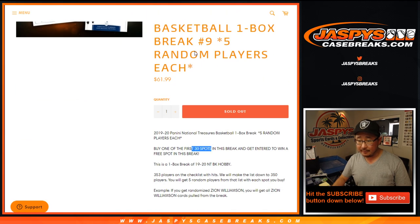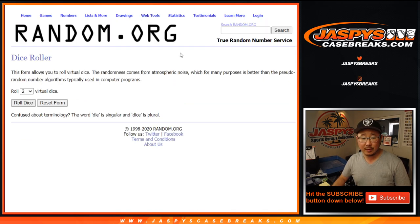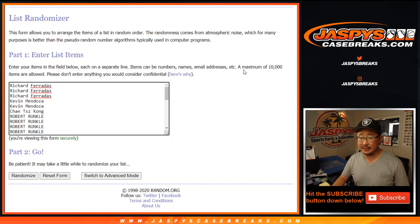I said 30, right? So let's roll it. Let's randomize it 12 times — a 6 and a 6. Full 12 times.